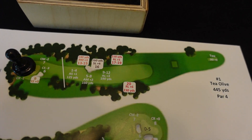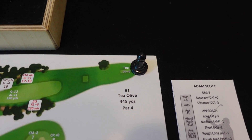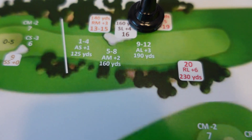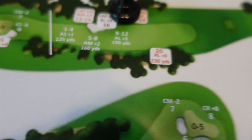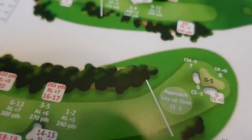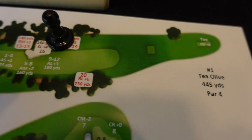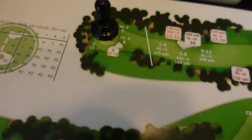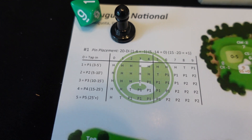Let's run through another scenario. I tee off, subtract three, and roll a 15 — 15 minus 3 puts me in the nine-to-twelve zone, so I get a 12. From there I'm hitting a long approach, adding three but subtracting one from that position, so I'm only adding two. I roll a one on the ten-sided die — one plus two is three, which is zero to five, so I'm on the green. Area three is 10 to 15 feet from the pin.